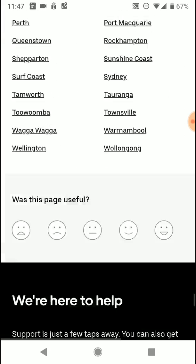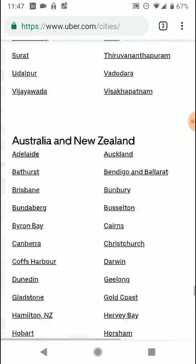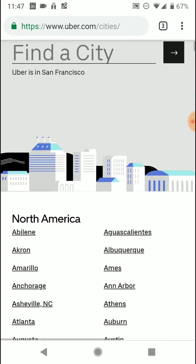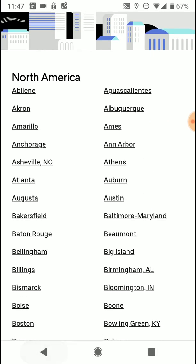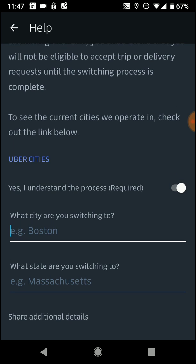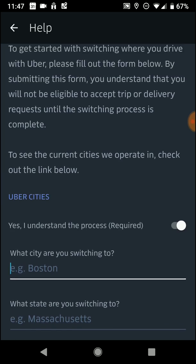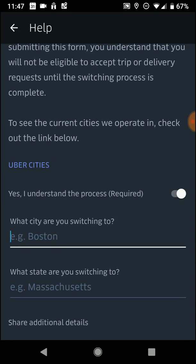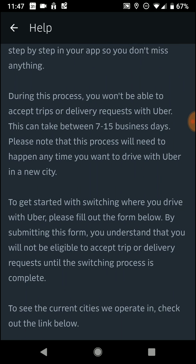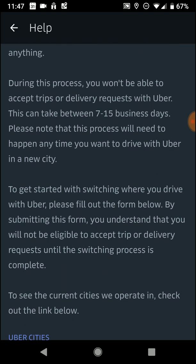It's a really long list of cities in all different countries that Uber is in. You've got to make sure to hit this checkbox right here — 'Yes, I understand the process' — it's required. Basically what they're saying up here is this can take seven to fifteen business days, which I find completely nonsense every single time I go to do this.